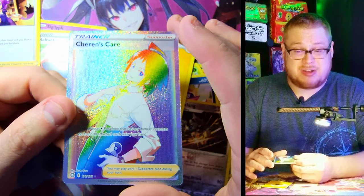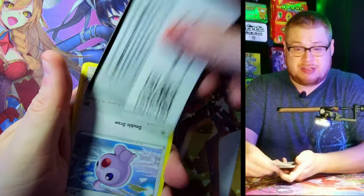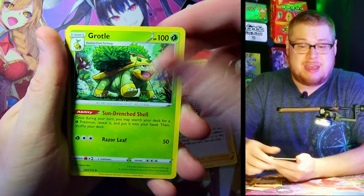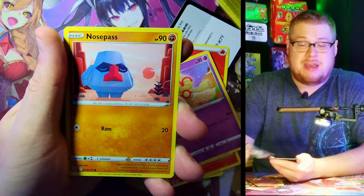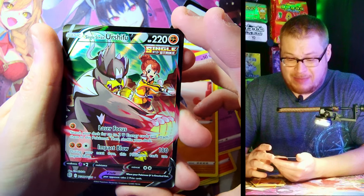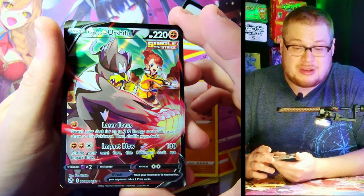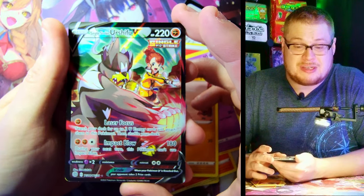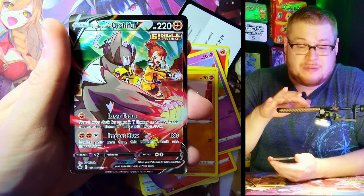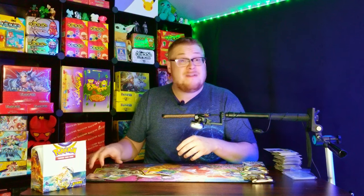We got a couple rainbows, a couple V-Stars — I'm just gonna stick to what I know so I don't give away another full art. Cafe Master, Greedent, Castform, Chimchar, Poke Ball, Axew, Nosepass — Trainer Gallery! Urshifu — oh man, I struggle to say that one. He looks sick, this is actually a really cool looking Trainer Gallery card. I really like this card a lot. Am I having trouble focusing hard core this whole video? Well, behind it — Grimmsnarl.